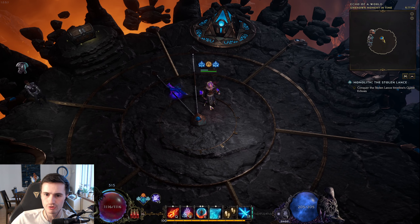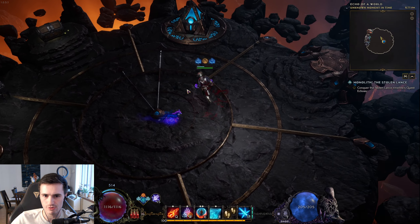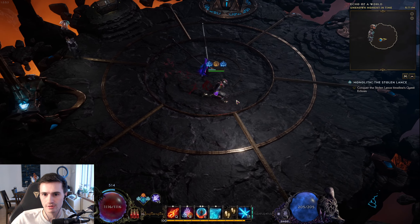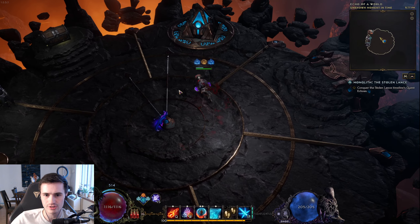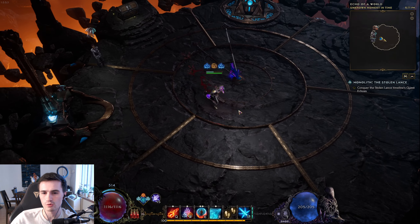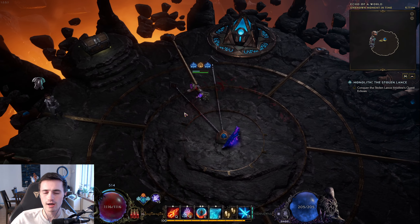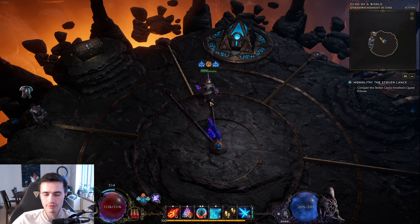What's up everybody, Booty Noodles here. I have been getting a whole lot of questions about how do you maintain mana with Frostclaw on my Spark Charge Artillery build, as well as questions about how do I generate so much ward. So I wanted to make this quick video to go over how you can stop running into problems with your mana cost on Frostclaw.